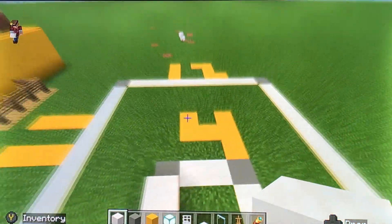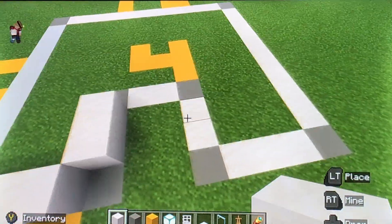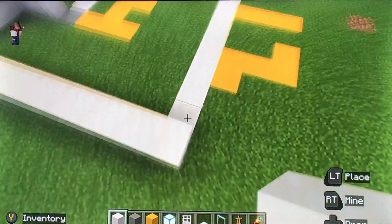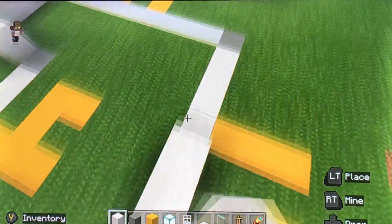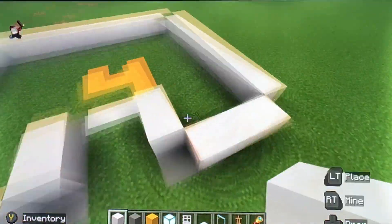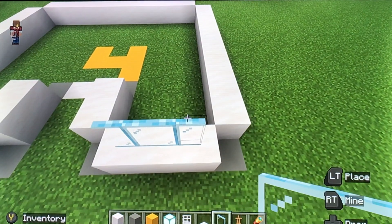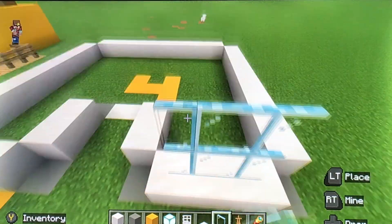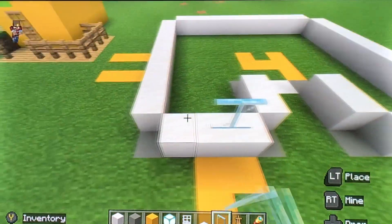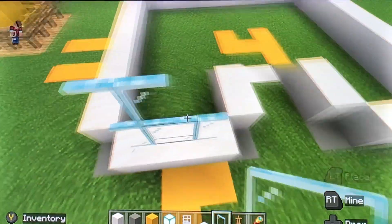You can probably see the dimensions here — 11 by 12, 4 across, 5 on both sides. So let's build. We're going to have a display window here, and you need to build three up on each side. I hate glass panes.